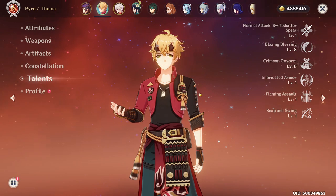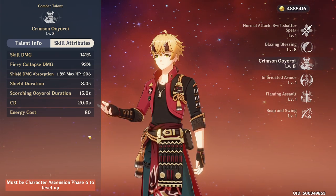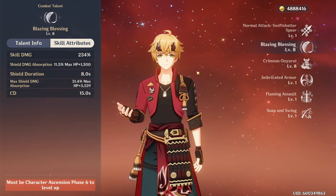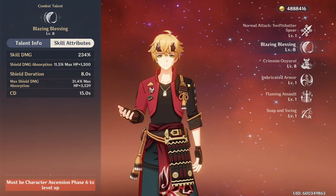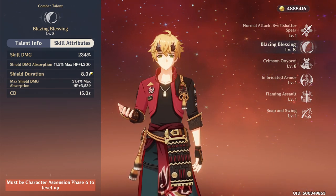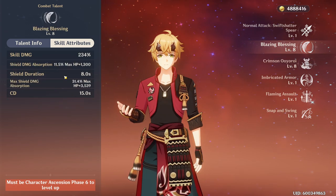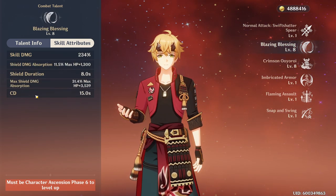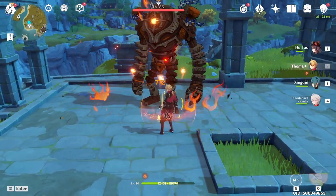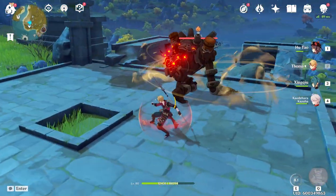As it turns out, Thoma has very poor energy generation but a very costly Elemental Burst at 80 energy cost. Because of it, you will have to build a significant amount of Energy Recharge on him. His shield is dramatically dependent on your Elemental Burst — without it, the shield from his Elemental Skill is very small and has a very short duration. You practically need your Elemental Burst to extend the skill's duration and increase the overall shield size. His Elemental Skill generates only 3–4 particles on a 12-second cooldown, which is extremely little, so he needs a lot of Energy Recharge.